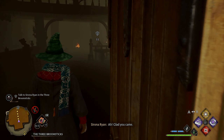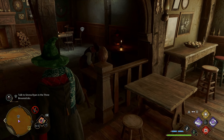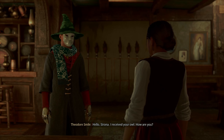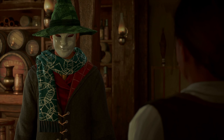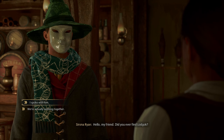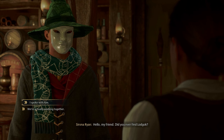Let's see, what is this one? A Friend Indeed — Sirona. The proprietress of the Three Broomsticks in Hogsmeade sent me an owl requesting I meet with her at my earliest convenience. I should find out what she needs. Talk to Sirona Ryan at the Three Broomsticks. Reward: Conjuration Spellcraft. Let's go to that one.